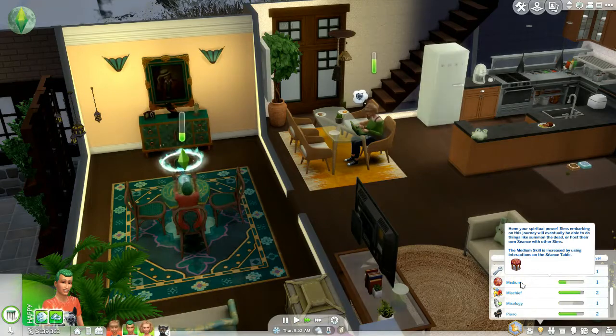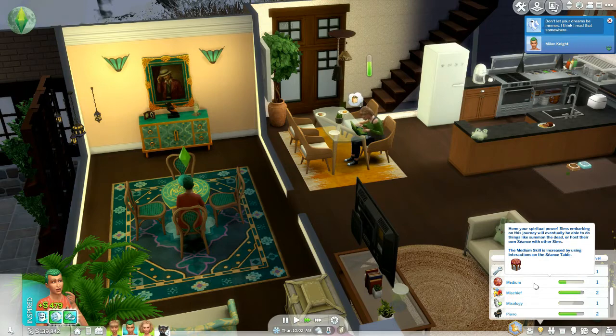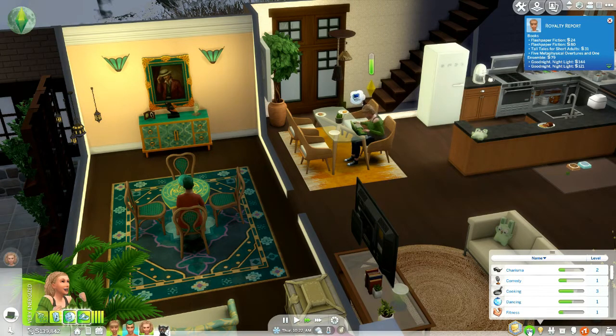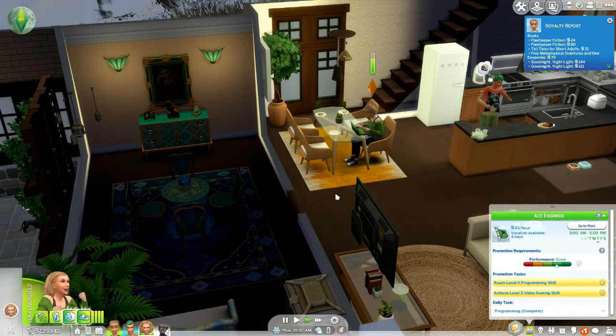Host their own seance with other Sims — ooh, the lights are flickering! The Medium skill is increased by using interactions on the seance table. Oh my gosh, this is all getting too much. Betsy's finished programming so she can head off to work.